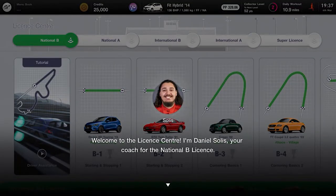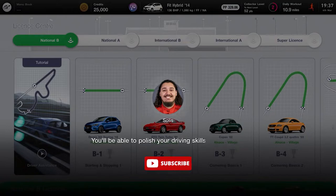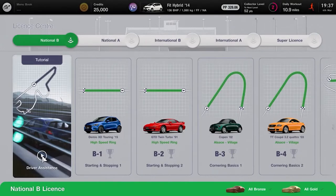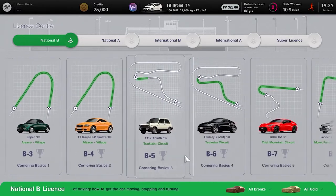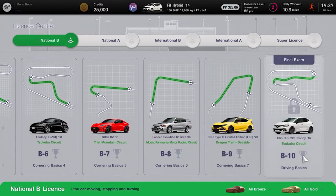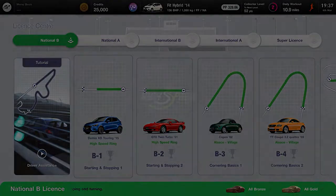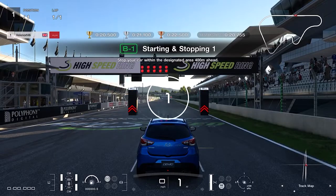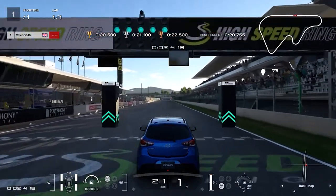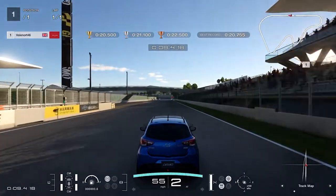Welcome to Griffin's Gaming Guides. In this video we're going to show you how to earn the Hard Work Pays Off trophy for Gran Turismo 7, where you need to earn gold in all licenses. There are an impressive and daunting 50 license tests to complete, and whilst getting the bronze can be challenging, getting the gold can seem damn near impossible. You will need to earn the licenses in order: National B, National A, International B, International A, and then finally your Super License.